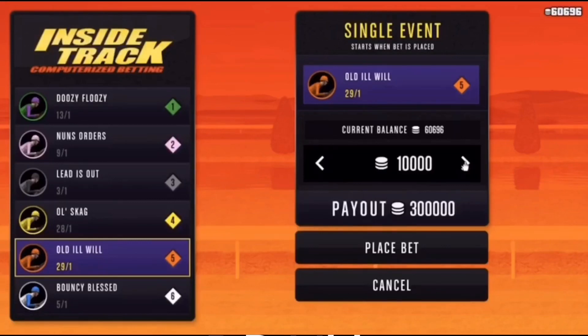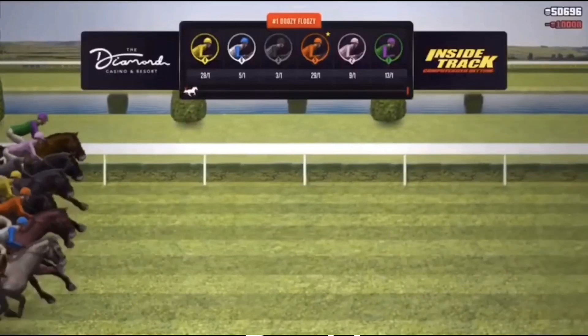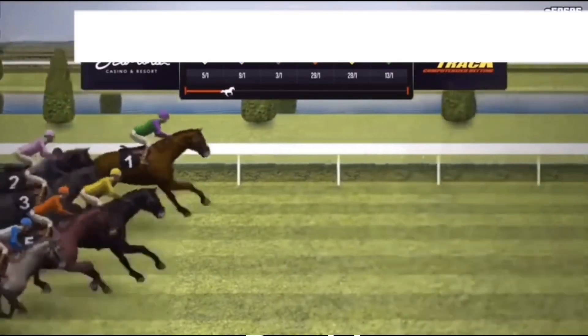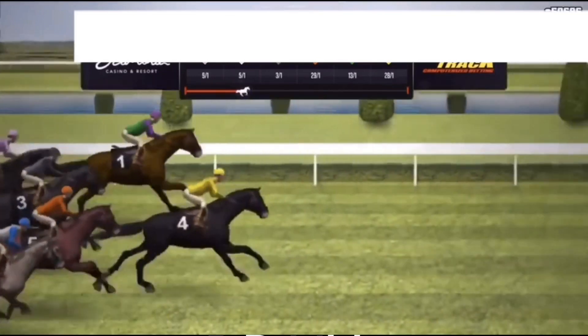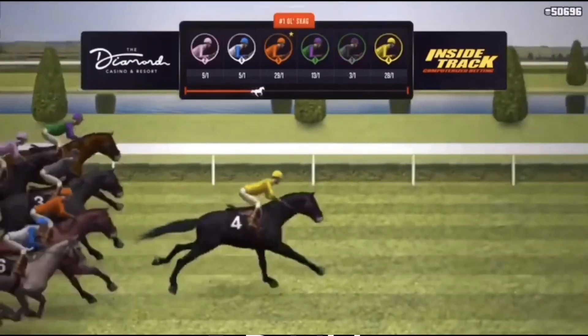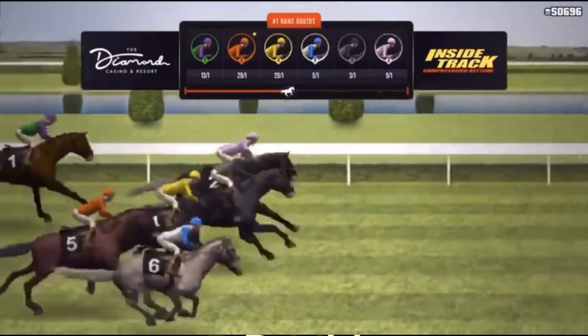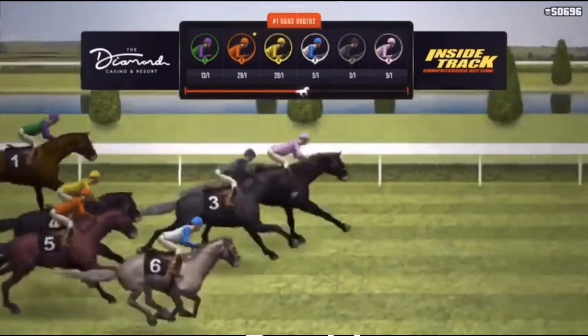You're probably asking why we don't lose all the time. Look — if I bet ten thousand dollars, look at this payout: 300k. You must be thinking I'm insane, but look, you will win like every ten times. So the trick for this glitch is you cash out like 100k or something and spend all of that until you get to zero.